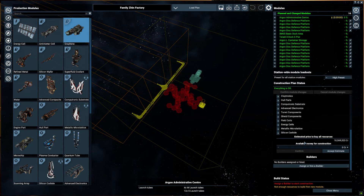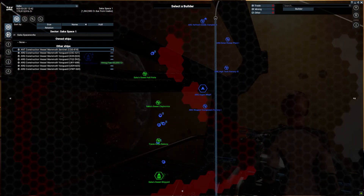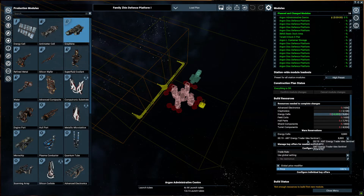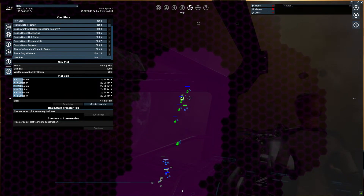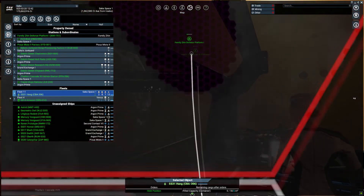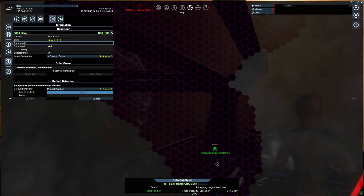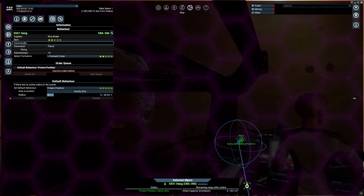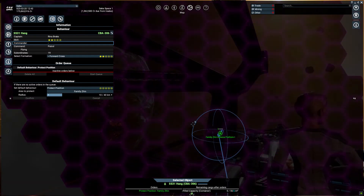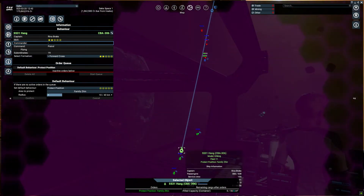Let us load a plan. The Fort looks good — we'll go high preset for all. Confirm those changes, we'll set everything. 10 million credits in the bank, then go to Argon Prime — and yes, indeed, there are some construction vessels. Construction vessel on the way, and we actually have some orders already coming in. Next up, the Hong: remove all orders and wait, then your standard behavior here will be to protect a position. We only want you to go out 10k. Then if anything starts to get in our build zone, our fleet will be ready to protect at a moment's notice.